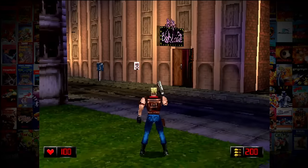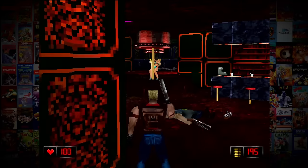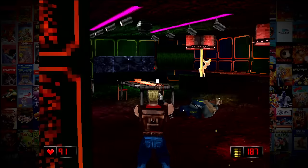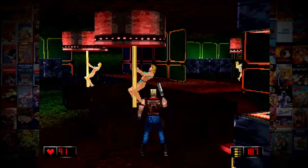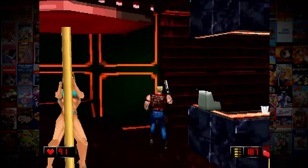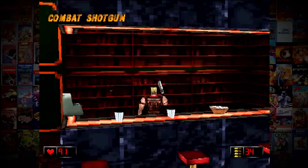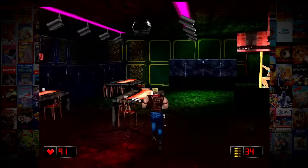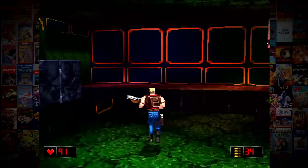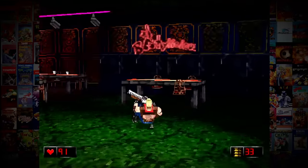Now we're going to check out the final game. Duke Nukem Time to Kill came out in 1998, so it came out a little bit before Land of the Babes — we probably should have played this first. We're getting right into it. That dude just got dismembered. I've got a shotgun now. This actually looks better than the other Duke Nukem babes — they were highly pixelated. I feel like there are some enhancements done to it because I can't imagine this game ran as smooth as it's running on here. Destructible elements too.